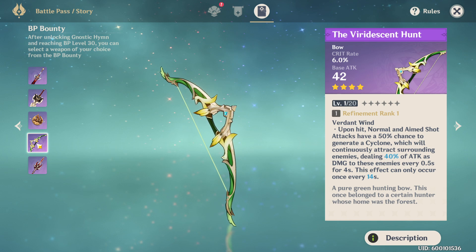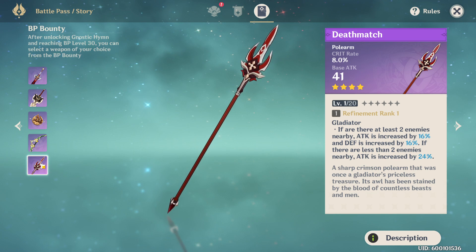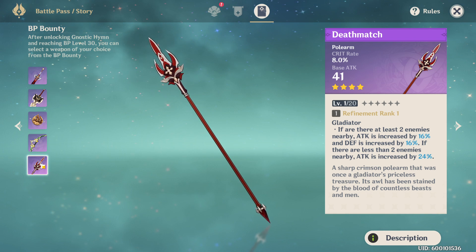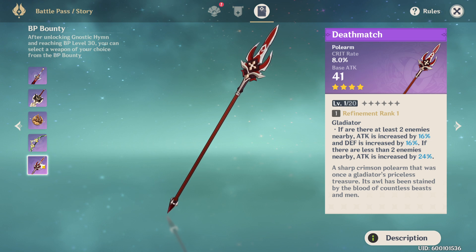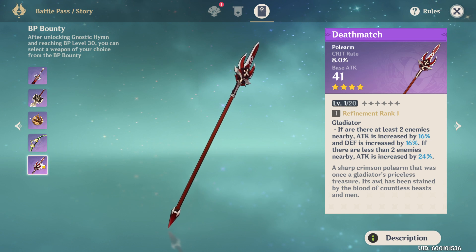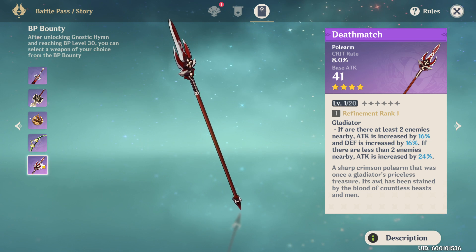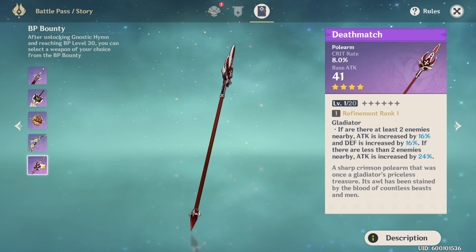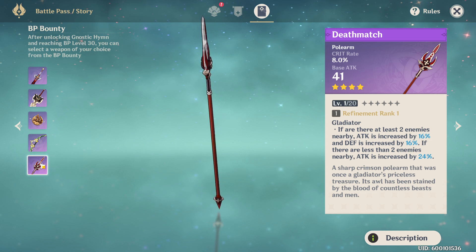Lastly, the deathmatch gives a gladiator-like effect: if there are at least two enemies nearby, attack and defense increase by 16%; if there are fewer than two enemies, attack increases by 24%. I'll make it real short — I believe this is by far the worst weapon from the battle pass. The other four at least have unique or game-changing effects. This is simply an attack/defense buff. You could use something like the white tassel and get bonus damage — this is just not worth your battle pass slot.